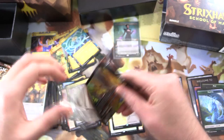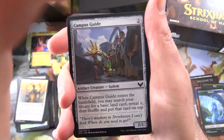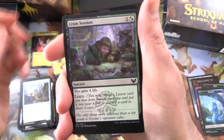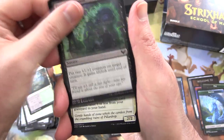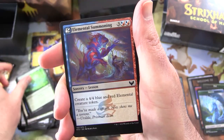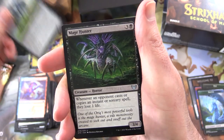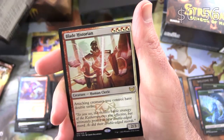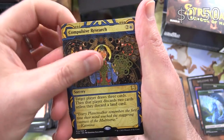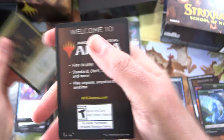Last two packs. I think our luck has run out at this point - I am pleased I got the Professor Onyx though, that's a pretty cool pull. We've got Campus Guide, Cram Session, Witherbloom Campus, Essence Infusion, Pillar Drop Rescuer, Bury in Books, Blood Edge General, Leyline Invocation, Elemental Summoning, and Mortality Spear. Uncommons: Reflective Gollum, Mage Hunter. And the rare is Blade Historian. Compulsive Research from the Mystical Archive, along with a Foil Spiteful Squad - I got a bunch of those already.